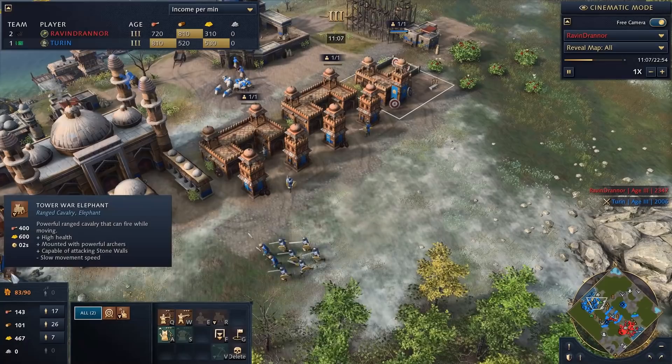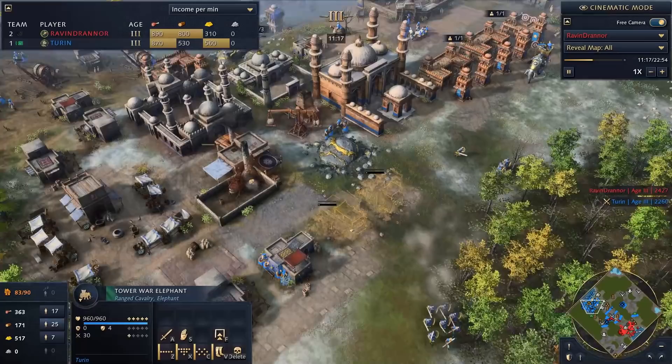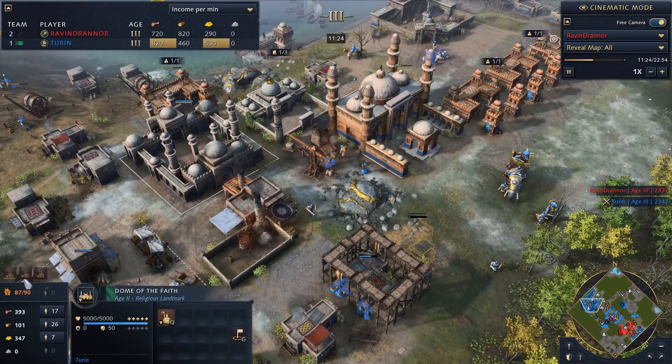We also have a Tower War Elephant coming out — Dumbo — which I figured would be good against spearmen and archers. Granted his springalds will be a good counter, so in retrospect against Abbasid maybe I'd get heavy lancers instead. But if you're playing Delhi Sultanate and not getting elephants, come on — you've got to have some fun every now and then.